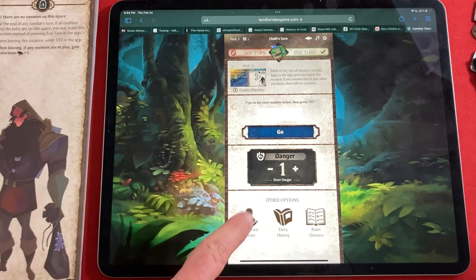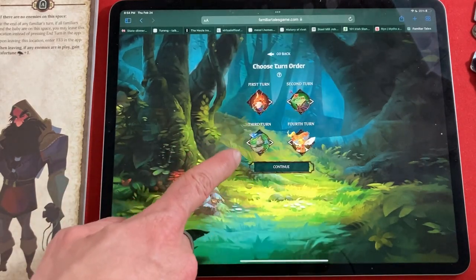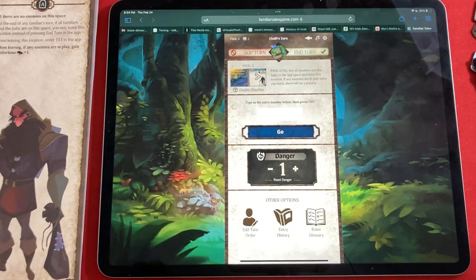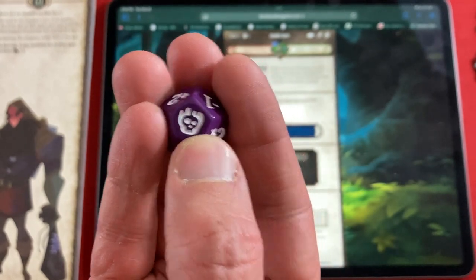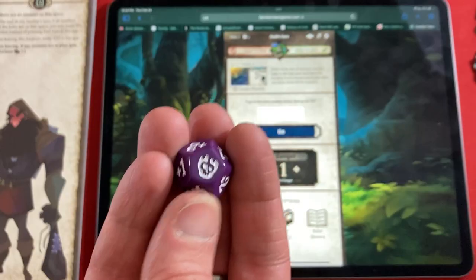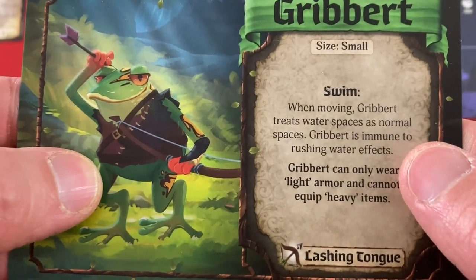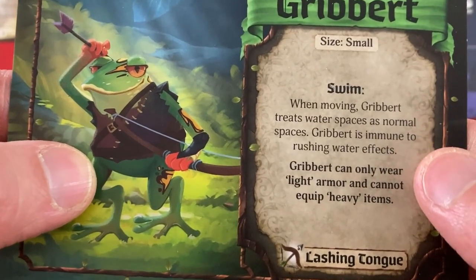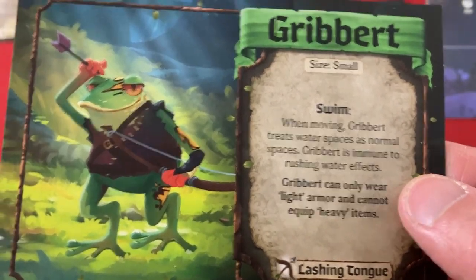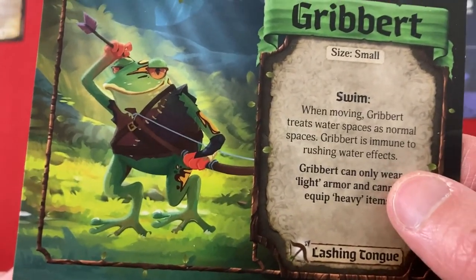Now it's Flicker's turn — the flying fairy. She can cross single solid white lines and double dash lines cost only one movement. She can only carry the lightest items. Her ranged weapon can shoot as far as line of sight allows, and if she plays at least one wand card she gets a die re-roll on attacks. She has excellent yellow values but poor green combat values. Her special powers include Illuminate — discarding and looking at training row cards — and Spark action, which sets an enemy on fire at the cost of plus one danger.